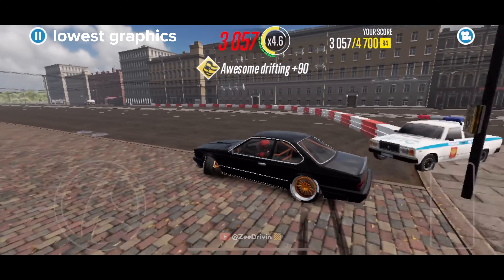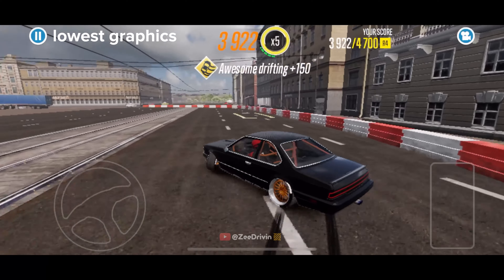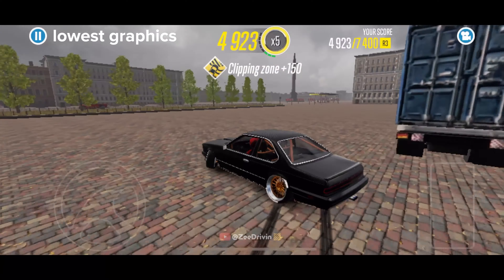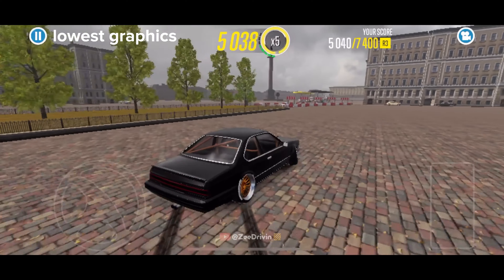Fourth, lower the graphics. It can improve your skill during drifting, help you get the highest score, but most importantly, keep your battery healthy.